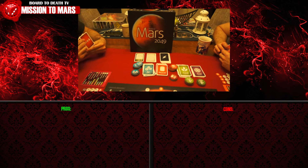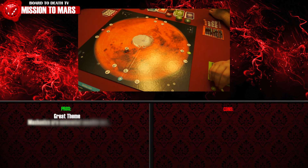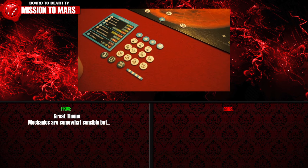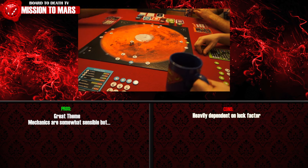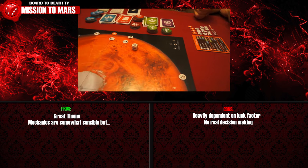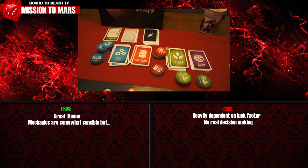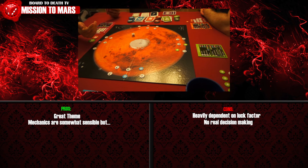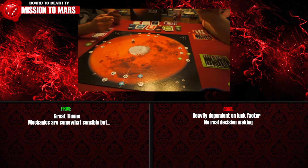Mission to Mars 2049 has a theme dear to my heart, and though the mechanics sort of make sense with the theme, the two main recurring problems are twofold: dependency on luck and no real decision-making. There is absolutely no reason not to trade your resource cards into resource tokens. We played that if using tokens to build something, you don't get resource cards back for overpaying — not specified in the rulebook, but that's what we did.